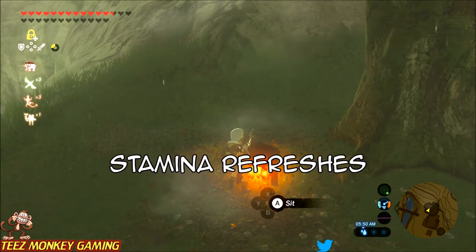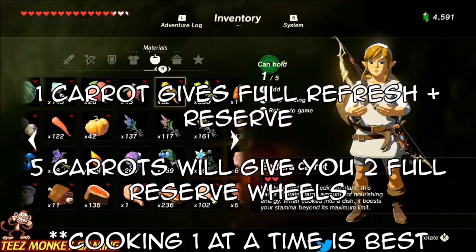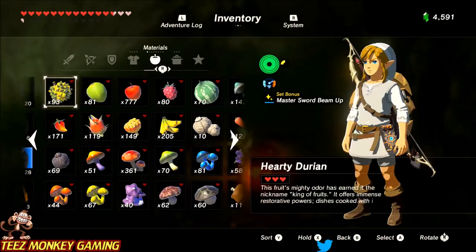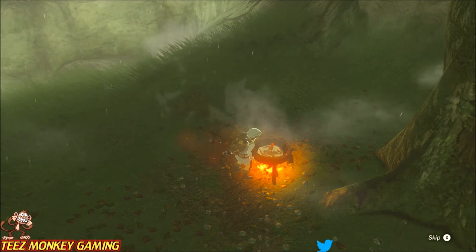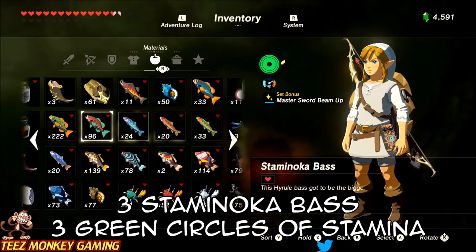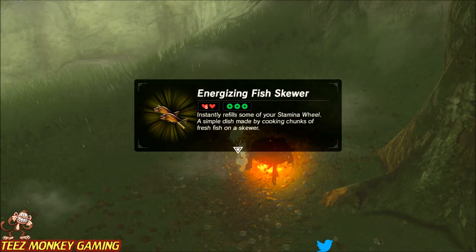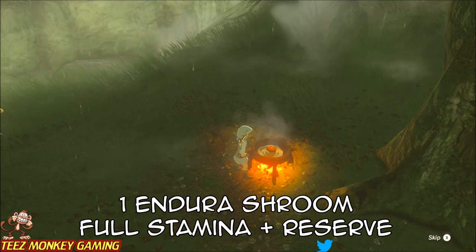Now we're going into stamina-refreshing options — how to recover stamina. This comes in useful if you're swimming and running out, flying and running out, or using the Lynel attack method from the air. Endura carrots are probably the best: for each one you cook you get all your green stamina wheels back plus a little reserve. Five carrots would give you two full yellow reserves, but I like to stick with just one. We also have the fish version — three stamella bass replenishes three green circles. Lastly, one endura shroom gives you full stamina recovery of all green rings plus a little reserve.